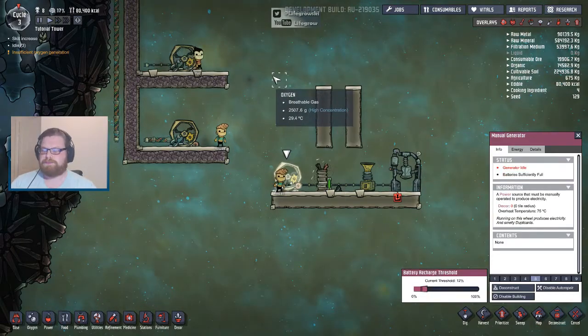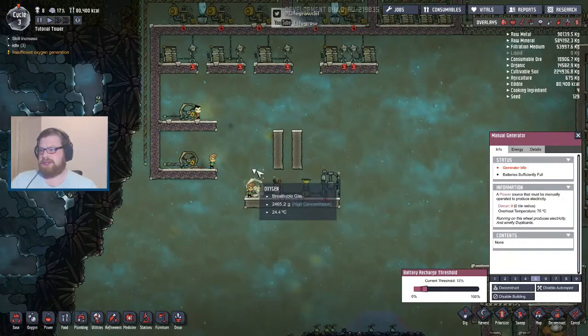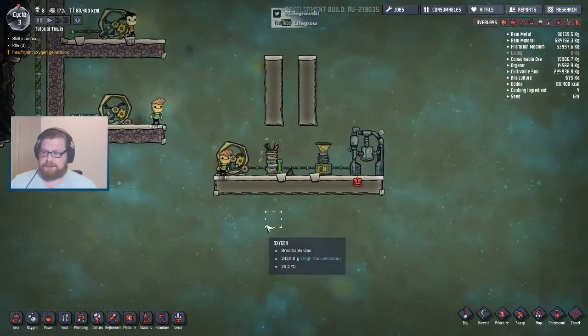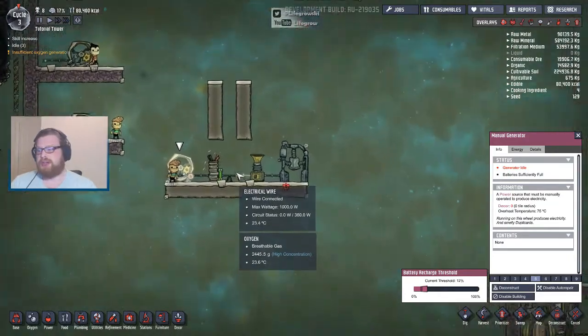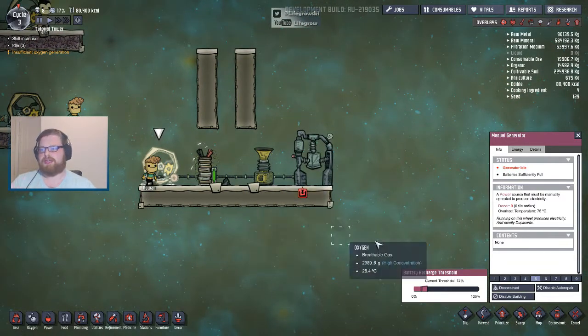That's the initial circuitry of the base, and to be honest you can build little mini circuits like this all throughout your base if you want and you can keep using these little confined systems for as long as suits you. The main thing to remember is a manual generator generates 400 watts of power and these circuits can hold 1000 watts — or rather, the electrical wire can hold 1000 watts of drain.